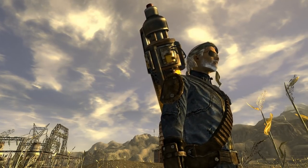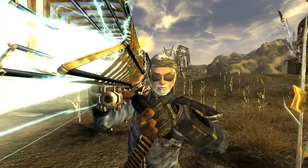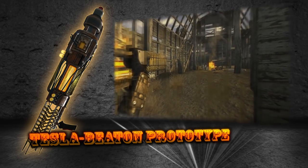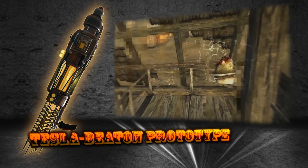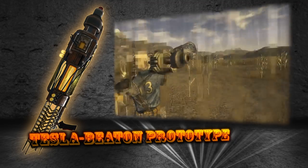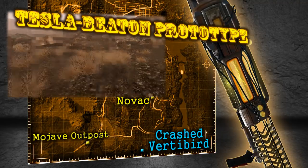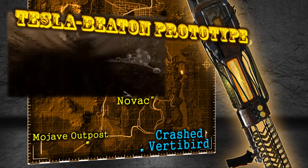If you're an energy weapons fanatic, this next arm should make your whole body tingle with delight — figuratively speaking of course. Essentially an energy version of the missile launcher, the Tesla-Beaton Prototype serves as one of the heaviest hitting weapons in New Vegas. Even though it's less durable than the standard Tesla cannon, it boasts increased damage per discharge and substantially higher critical damage. The biggest advantage regarding this weapon though is how it's usually easier to find than the standard model. The Tesla-Beaton Prototype can be found at the crash site of an old vertibird, located far south of Novak and far east of the Mojave Outpost. The downed vertibird is guarded by several high-level robots, so make certain that you're well equipped if you're interested in picking up this weapon.